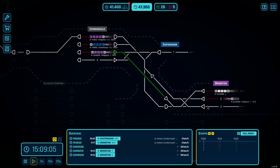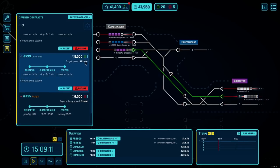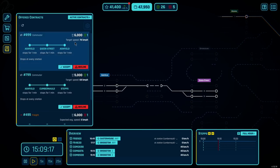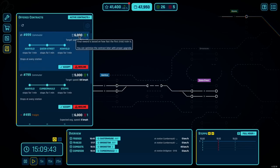A few minutes later, we've got some more interesting contracts coming through. We have Ashfield to Queen Street to Ashfield - 6,000 and one green token, so it's good money. It's a commuter train so it's regular, but the target speed is 78. That's not a long run though, and it's only one train. So I'm thinking it might be worth spending money upgrading so that we can build 80k track and upgrade that section. Shuttle a train here - it's only once an hour, but it's almost guaranteed 6,000 every hour, which can't be bad. I think we'll take that in a second.